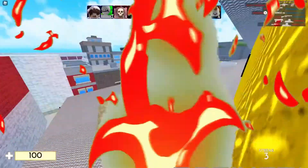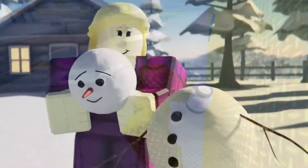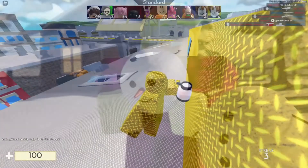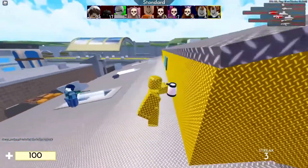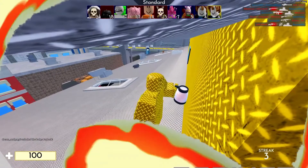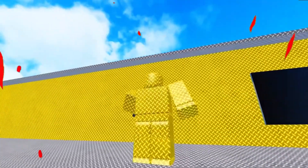There you have it, guys — all five locations for the presents in the Arsenal Christmas event. We aren't sure exactly what presents you are supposed to be getting on the 1st of January upon completing this event, but it's most likely going to be a skin. We are, however, sure that you can also get other gifts and rewards in this event. There are going to be more updates in the future. So guys, this is all about today's video.